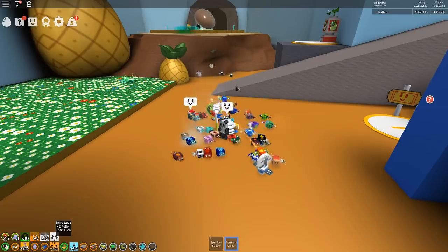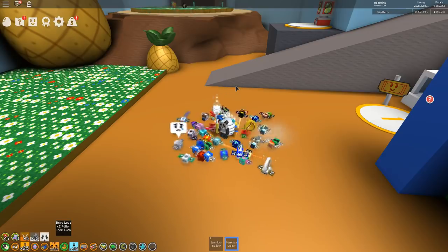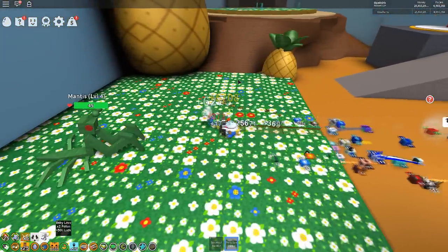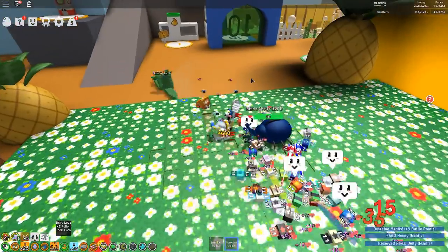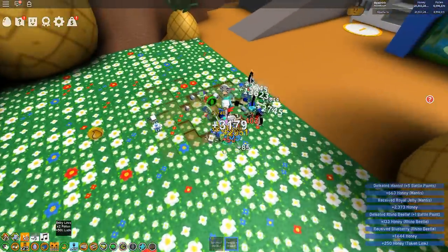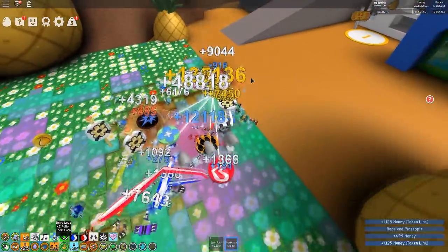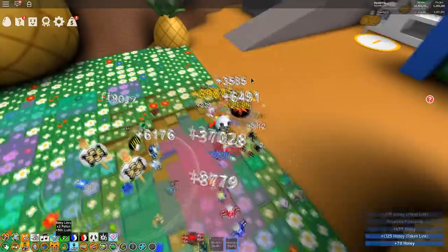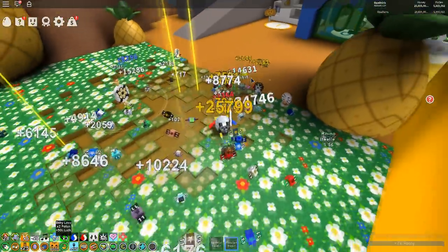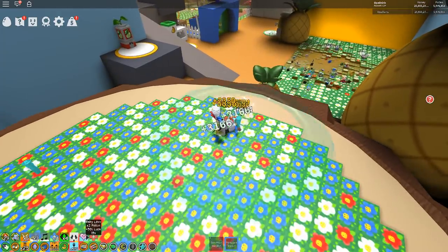I'm waiting for the luck ability to spawn — that's pretty much the best way to get it, though you can also stand in the field. I have three baby bees and I just need one Baby Love. Come on, game! Okay, I got it!